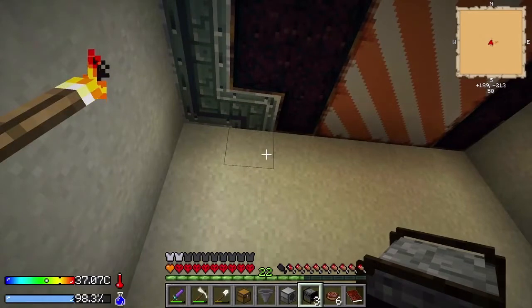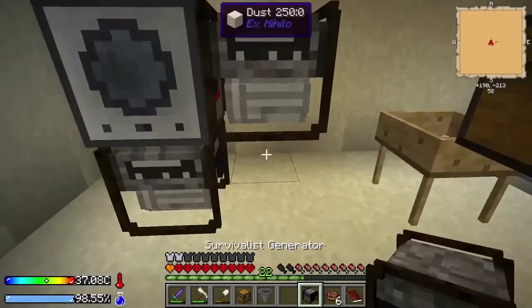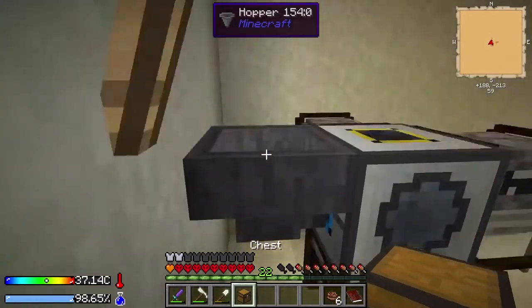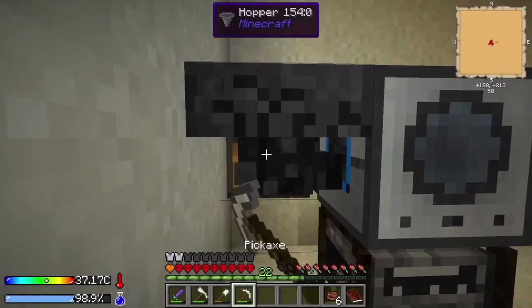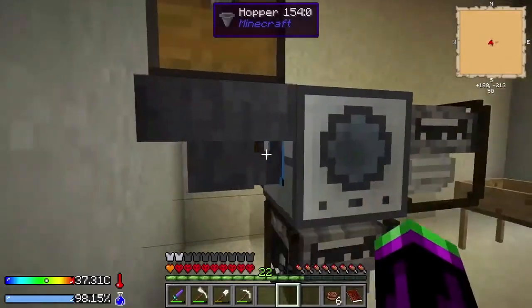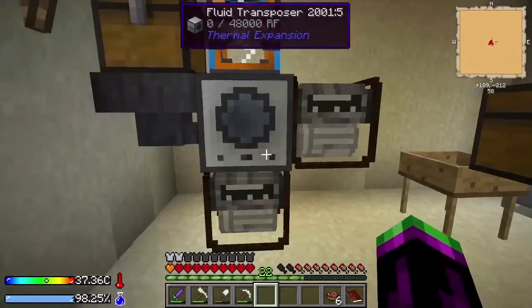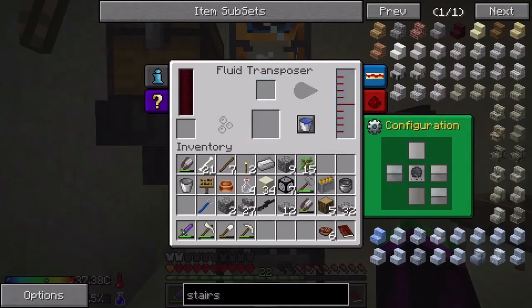Step them out by one - fluid transposer, another generator, another generator, and another generator. We put the hopper into its side - that's not where I wanted you, not where I wanted you at all. Hopper in the side, chest on top of the hopper, and then to finish him off we put the portable tank on top. And now he looks like a snooty French waiter. We configure him such that he accepts the leaves from the left and ejects the water out the top.